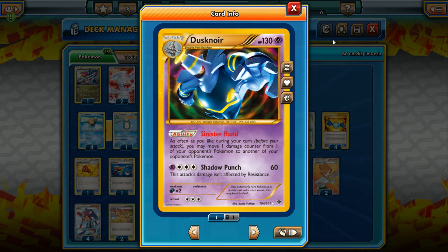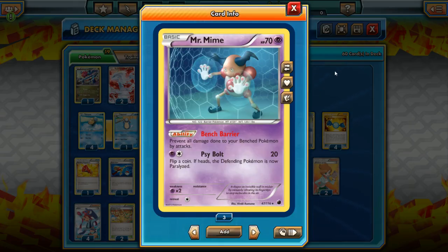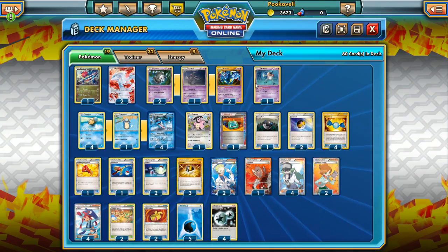This is honestly probably just a worse version of that Flygon Dusknoir deck, but that's what makes it Bad Deck Monday — we get to use unusual Pokemon instead of the ones we see all the time. Now, in order to block damage to our own bench, we will be running Mr. Mime. Bench Barrier prevents all damage done to your bench Pokemon by attacks, so with Mr. Mime, Seismitoad's Seismic Punch will not hurt our own bench Pokemon.